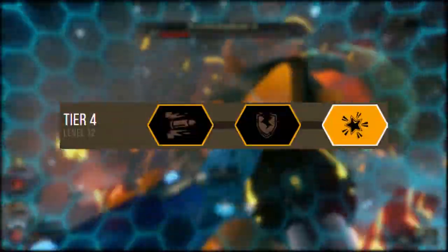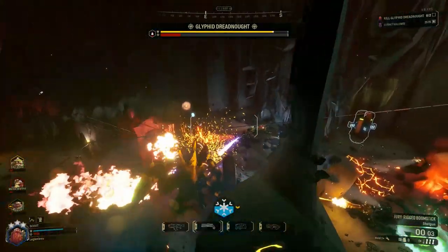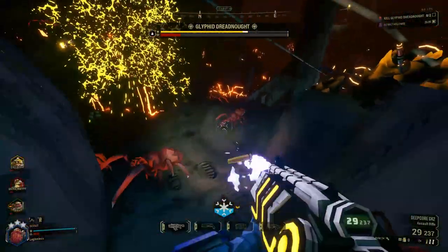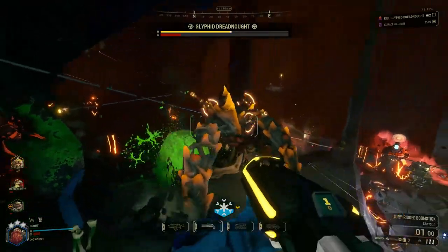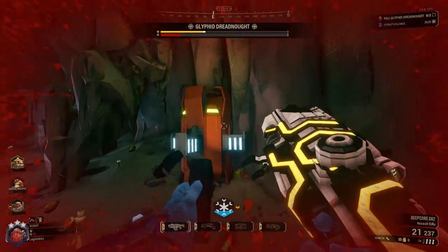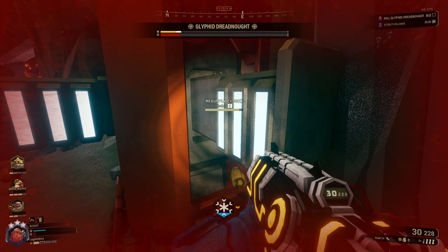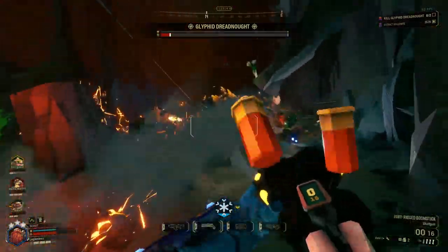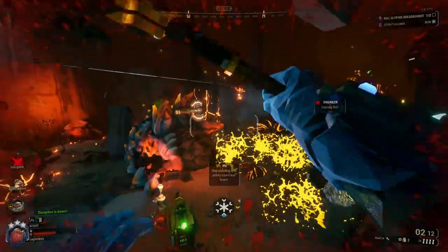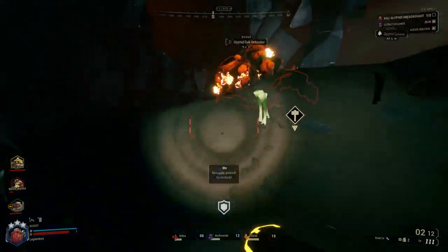In tier 4, Improved Blast Wave gives another bump in burst damage since each shot does some blast wave damage. Compared to the other two mods in tier 4, this is the only one giving a damage increase. Super Blow Through Rounds lets bullets over-penetrate through enemies hitting multiple targets per shot, and Tungsten Coated Buckshot improves armor breaking — but neither of those do anything to help with damage.